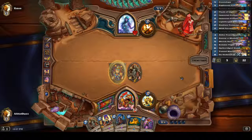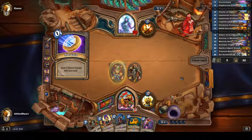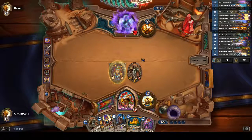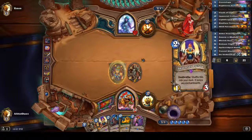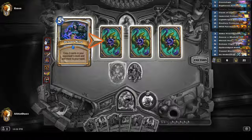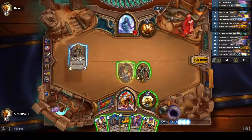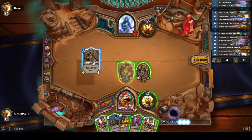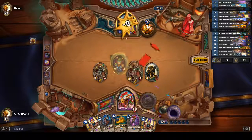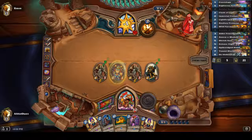Just one more card I could put in here is Sunkeeper Tarim. Not sure what I would take out for it. He's back. Probably won't be playing that. Might be Copy Priest. If he is Copy Priest, this game highly depends on whether or not his Undertaker keeps its Death Rattles. Now hopefully he doesn't just Shadow Word Horror us, because we would like to draw some cards off these Acolytes.